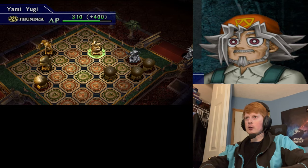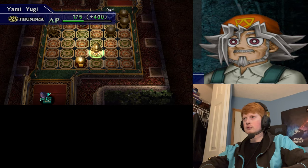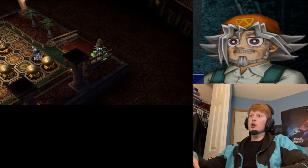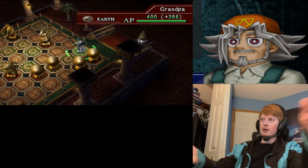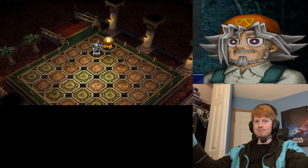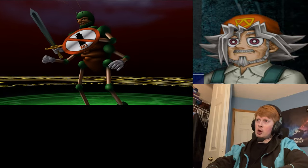Didn't even do more than half the damage, so it's probably going to withstand at least a couple more attacks. I'll just move my Fire Grass right here. What are you going to do, Grandpa? I just realized I hadn't turned on the battle animation throughout this entire duel, but I'll change that. Let's go ahead and see what the Cockroach Knight can do. Unfortunately, that Karibo is a sitting duck.